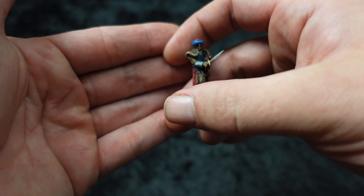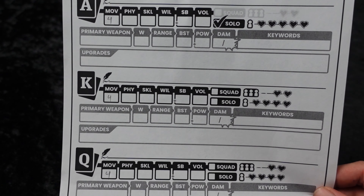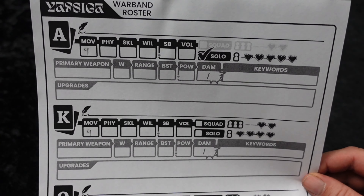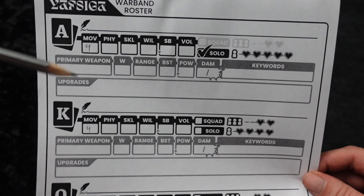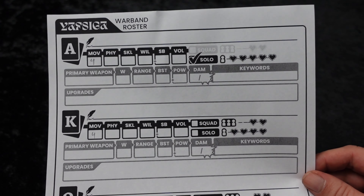We then move to the assigning of stats to these blocks. We're looking at physical, skill, and willpower. Physical or physique is used predominantly for your melee stuff, a lot of your ranged stuff will use skill, and then your magic will use willpower — they are used for other things too, but that's a rough breakdown. Everybody starts with a movement of four. When it comes to the skills, when you are drawing from the deck, you are looking for your skill value or less — so the higher the number, the better chance you have of getting a successful hit, spell, or whatever you're trying to do. Your stats to assign are seven, six, and five, and they can be distributed any way you want among those stats. I'll do that real quick and show you what I did and why.